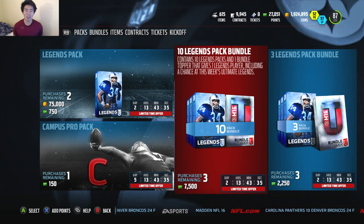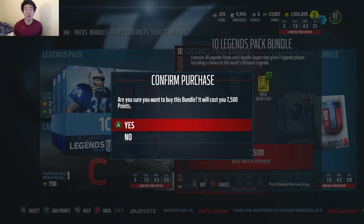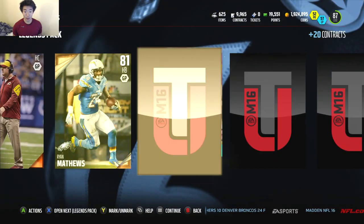It says 'this week,' so I guess they're gonna come out with them every week — that'd be nuts. But let's get to the pack opening and test our luck. For the first pack, we already pulled an 89 J. Howard. I will take that. I'll take any Elite you throw at me.